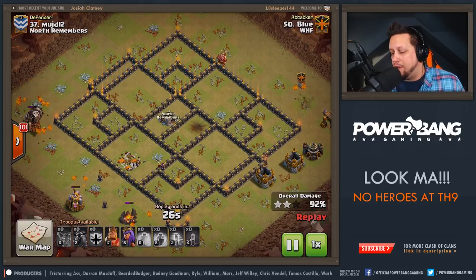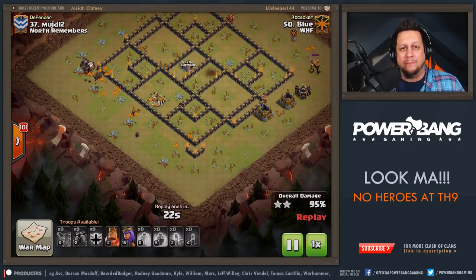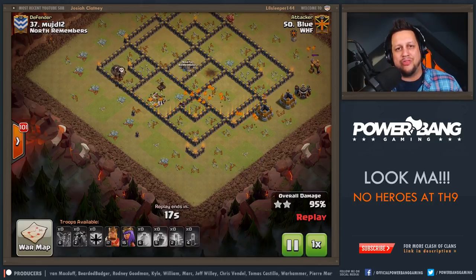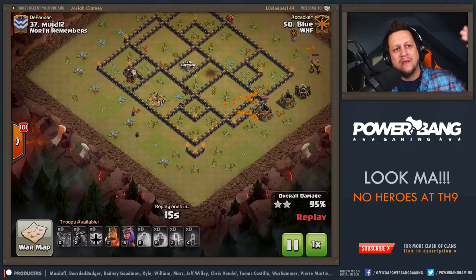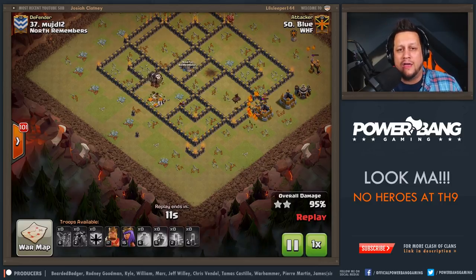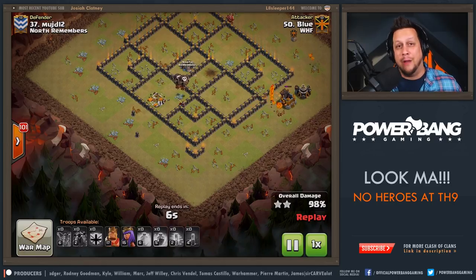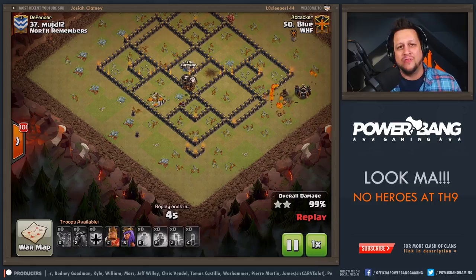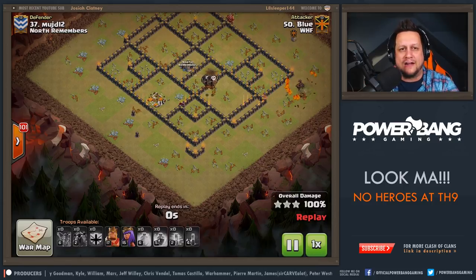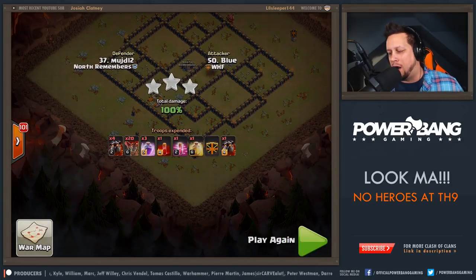As you can see, no heroes in this particular raid. Looking mighty fine, Blue. Penta Laloon was his method of choice for taking out one of the guys from North Remembers. And guys, this is a maxed out Town Hall 9, and Blue is far from maxed — he's got purple walls. Who knows why he's in the CWL war, but he made it in and he six-packed for us, in addition to defending a few times. He definitely pulled his weight in the war. Mad props to my man Blue.